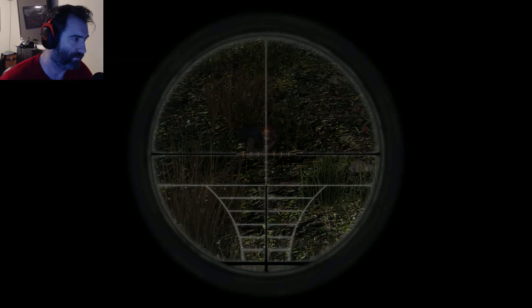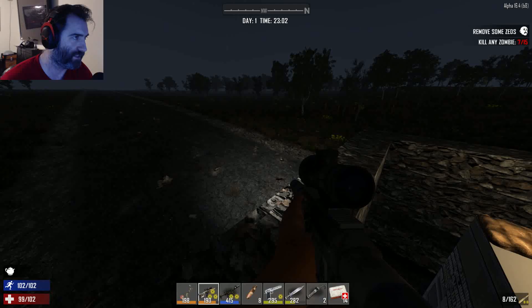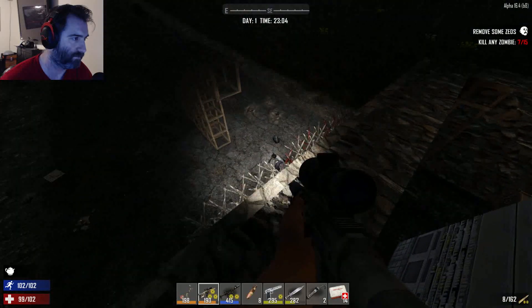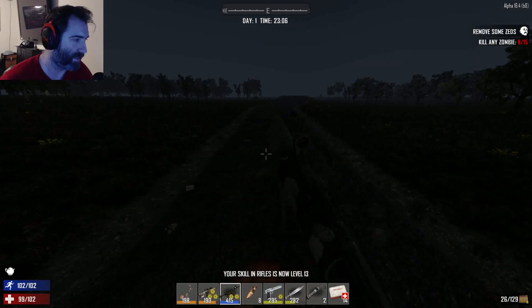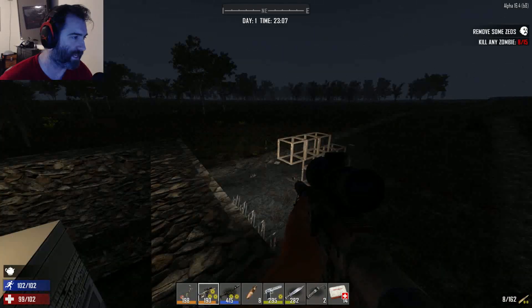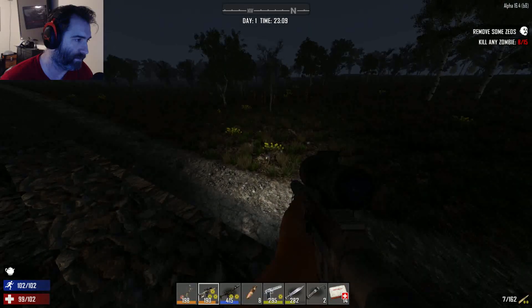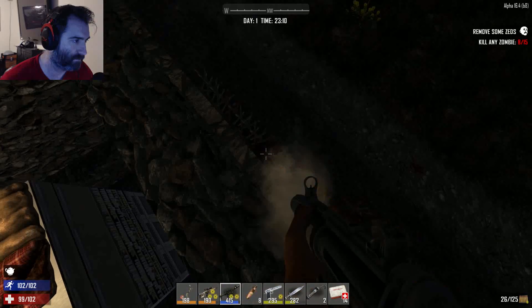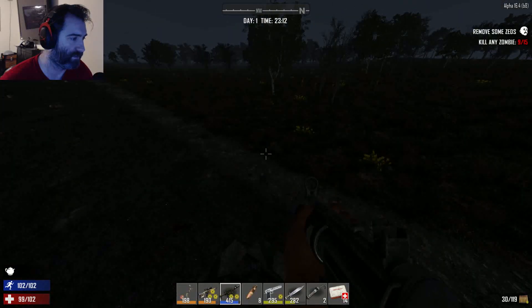Maybe I should let them crawl closer just in case they drop some sweet loot. The reticule on this SMG is just so tight — I like it. This I can handle. I know it's not designed to be this way. I thought we'd have more spikes taken out, to be honest, and that's why I was comfortable putting them down right up against the wall.